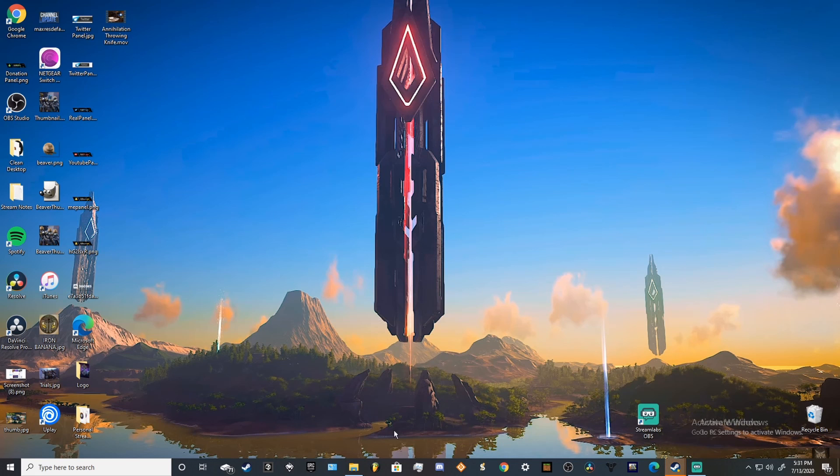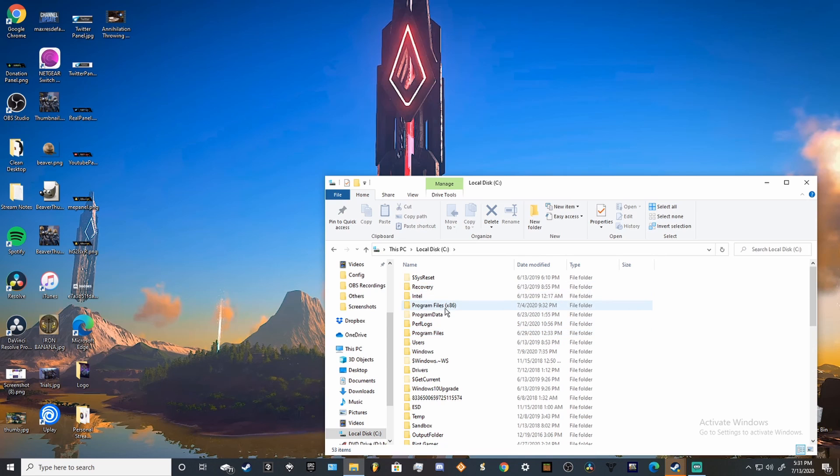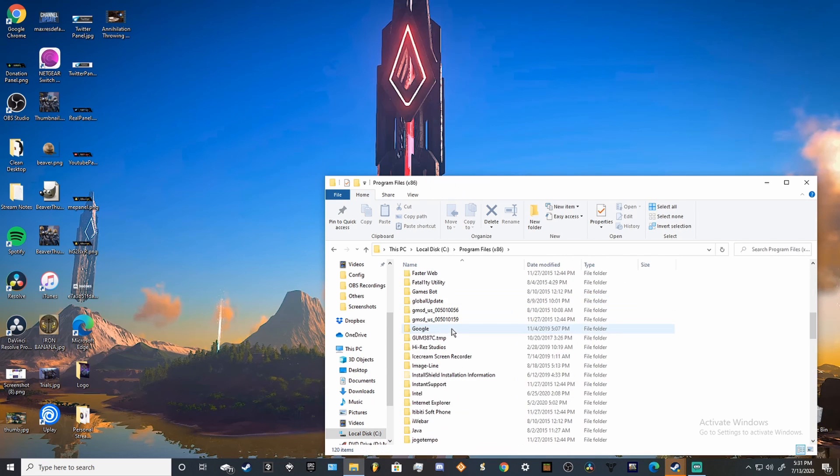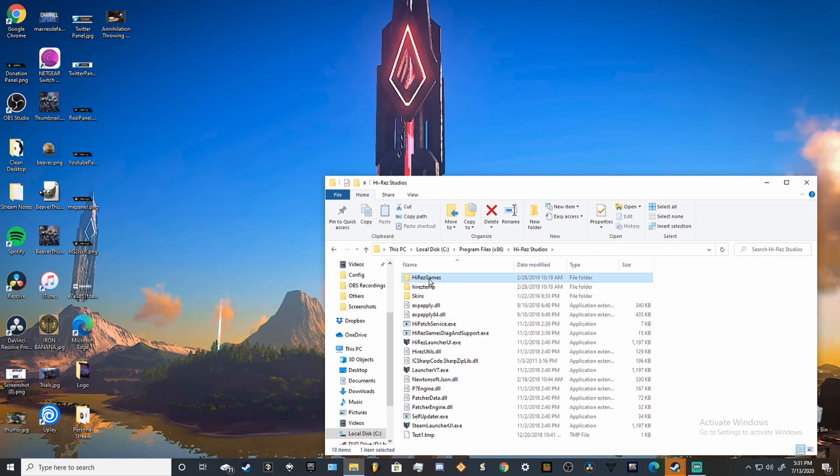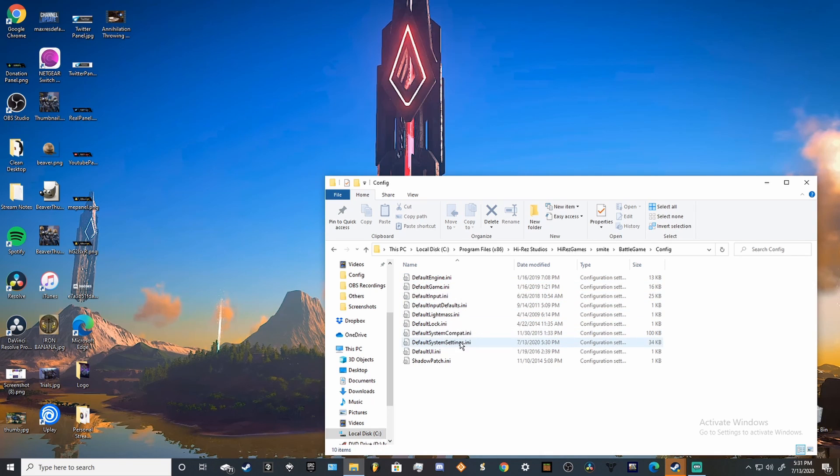The very first thing you're going to want to do is go to File Explorer and locate the drive where Smite is installed. Go to Program Files x86, Hi-Res Studios, Hi-Res Games, Smite, Battle Game, Config, and finally the DefaultSystemSettings.ini.